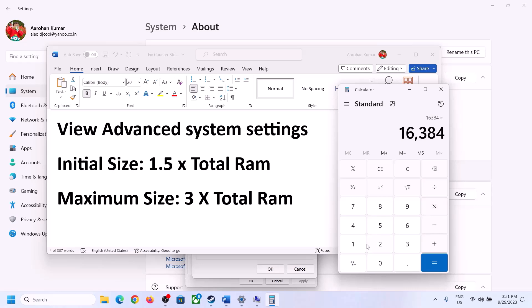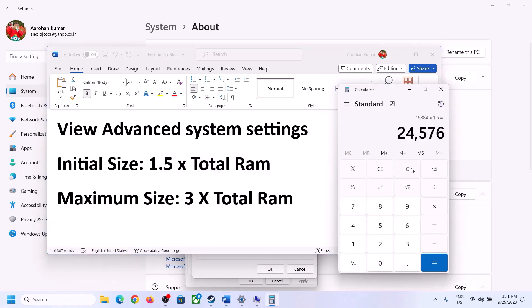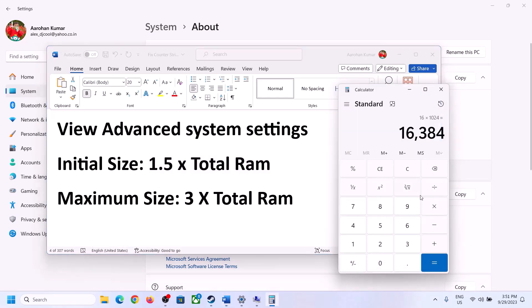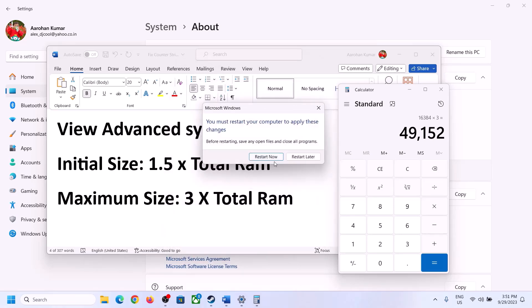For 16 GB RAM: initial size is 24,576 MB and maximum size is 3 times total RAM, which is 49,152 MB. Enter these values, click Set, then click OK. Apply and click OK. Restart your computer after this step.